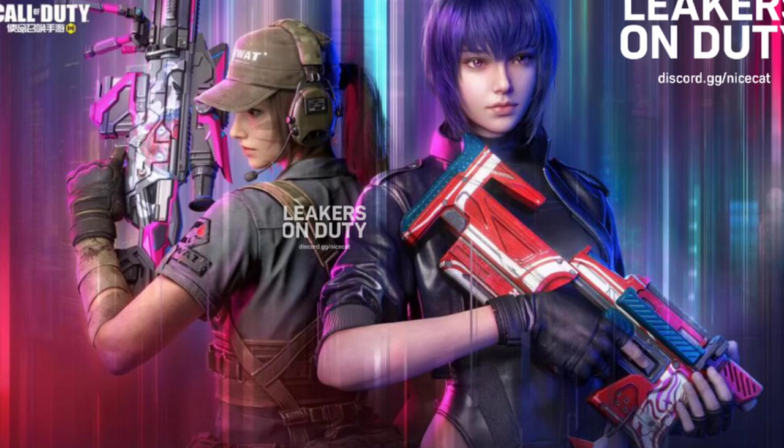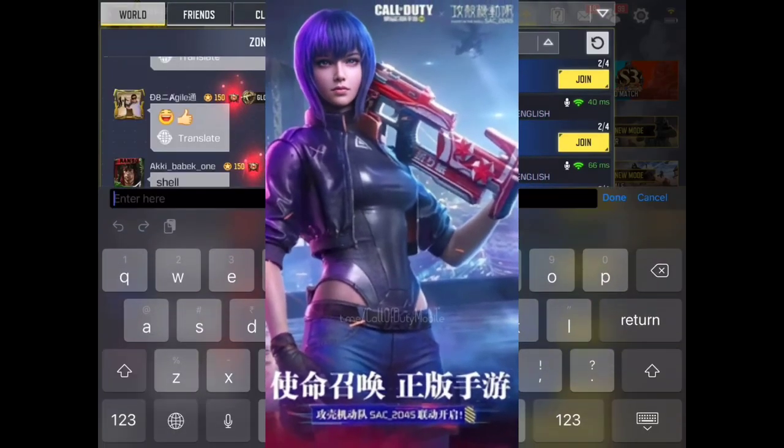On the left-hand side they have teased Urban Tracker, who is already out, and she is holding a new NA-45 weapon skin. Here is the second teaser image and a complete look at this character. To be honest, this character is looking really amazing.